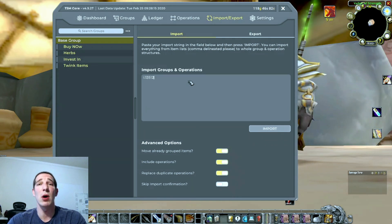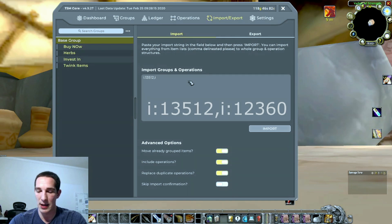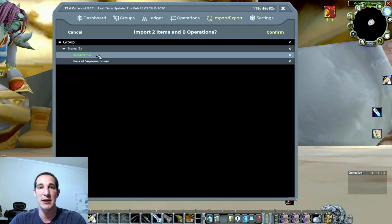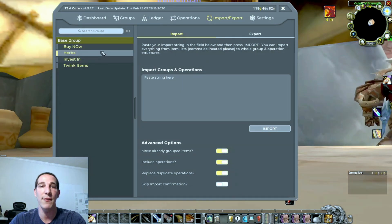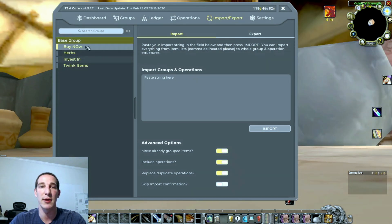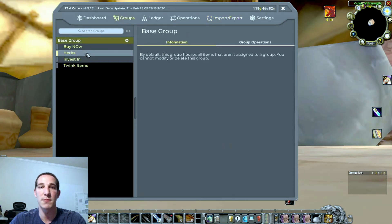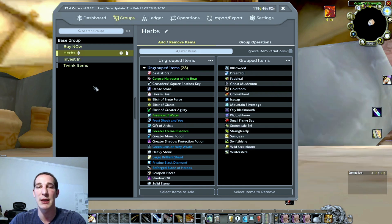If you want to do multiple items, you put a comma - so I could do i12360, which is Arcanite Bar. Then I select which group I want it to go to, like 'buy now,' hit Import, and it shows my two items. I confirm, and now those items are added into that group. I've already done this - if I go to my groups, these are all the herbs that I track on a daily basis, multiple times a day.